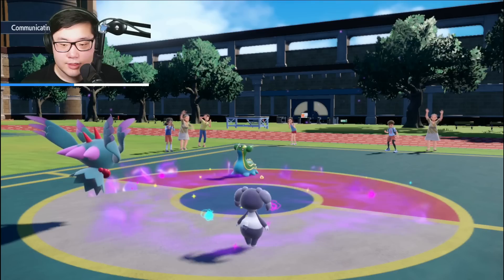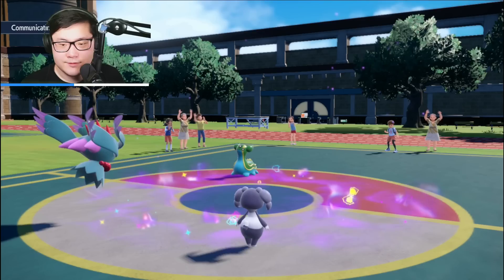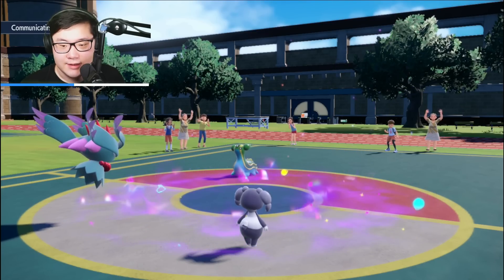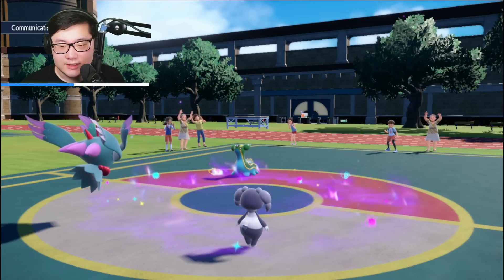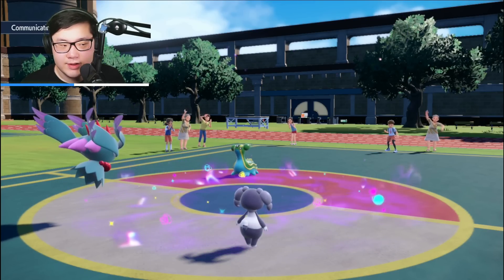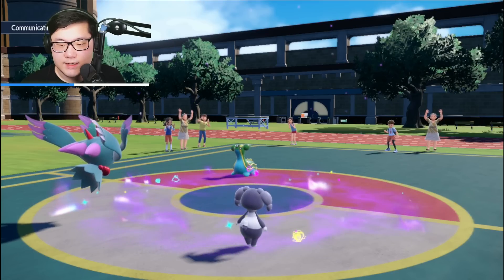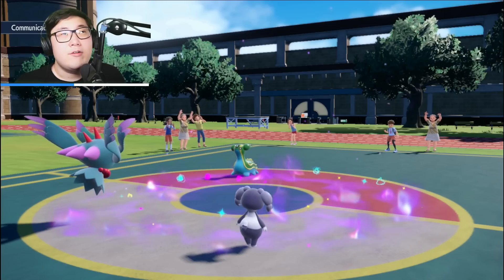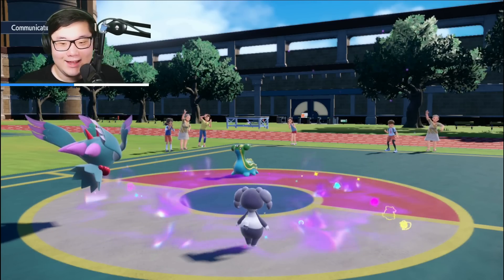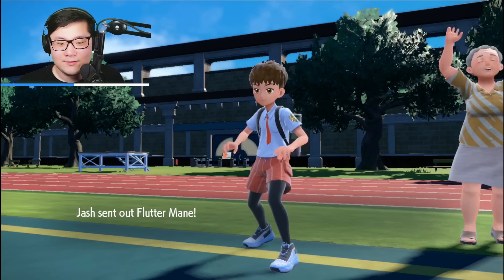Let's see who to bring out next. I'm not too concerned about Gastrodon — if it threatens Armarouge I'll target it down. I could also save Indeedee and go out with Eelektrik, and that's actually not a bad play. Let me find out who they're actually bringing out — they have Talonflame and Flutter Mane coming in.